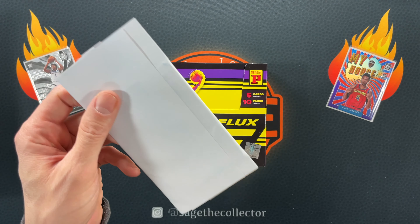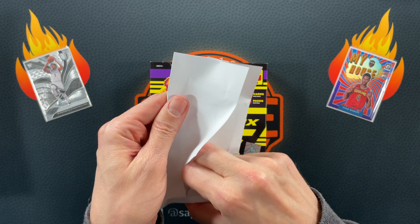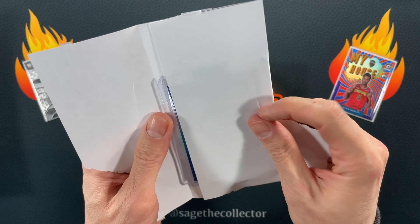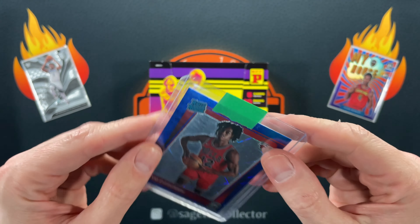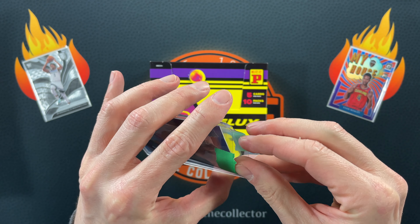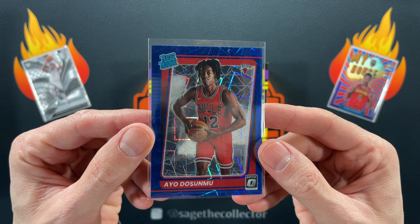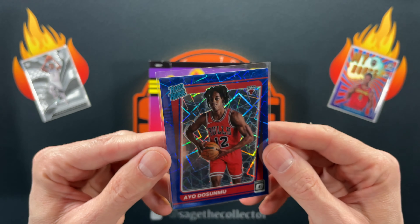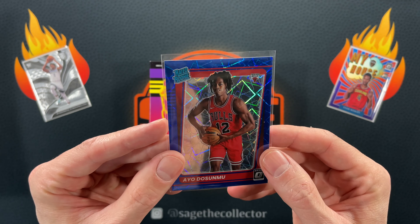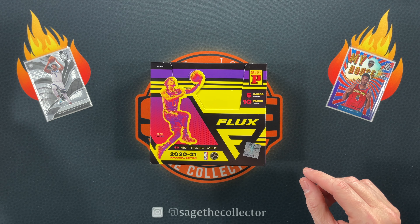Let's see what we got here — a little IO Blue Velocity. Love these Optic IOs mean mugging. My goal is to hopefully get one that doesn't have any dimples, and this one is really nice — definitely going in the IO binder. Oh yes, a Zack LaVine Spectra — that is out of 35. I don't know the name of this parallel but holy cow is it cool looking. That is definitely going straight into the Zack PC.